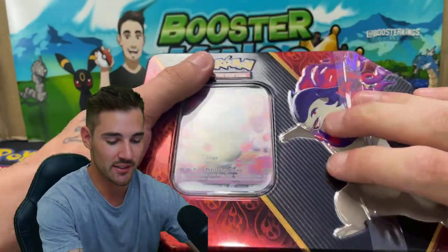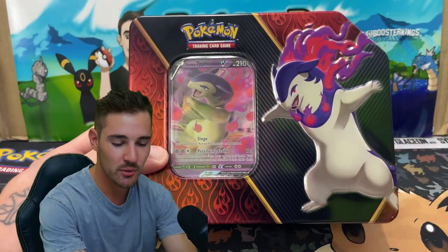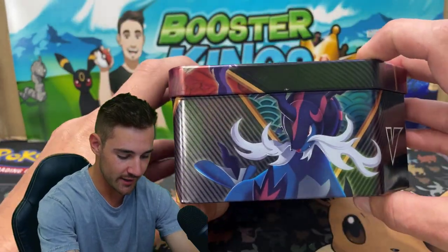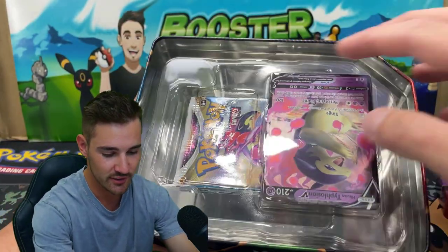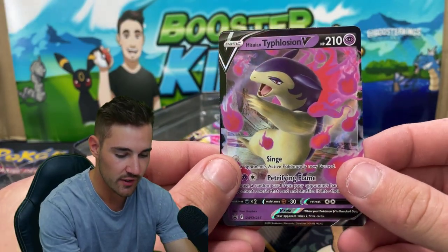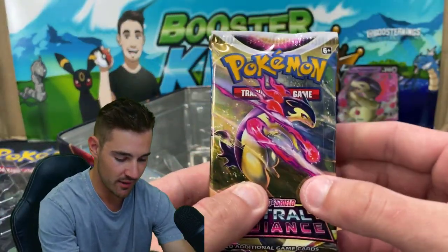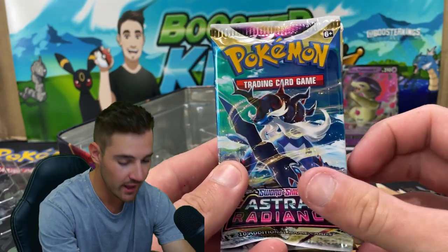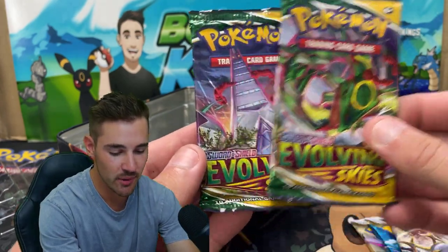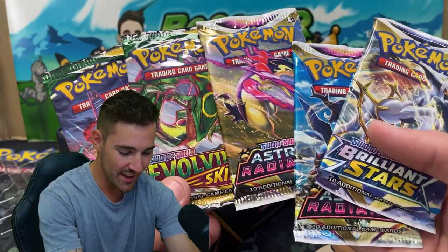We are going to get straight into this one. There's five packs to open in this tin, and I can't wait to see what actual packs there are inside. Which one is your favorite? Mine was Typhlosion anyway, so it didn't even matter — and they have the Typhlosion, Decidueye, and the Samurott. Ooh, look at that. Typhlosion V. Very nice. We have an Astral Radiance, another Astral Radiance, a Brilliant Stars, an Evolving Skies, and two Evolving Skies. Very, very nice. $20 for all of this. That's insane.